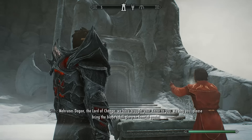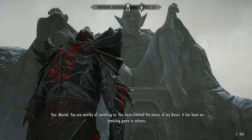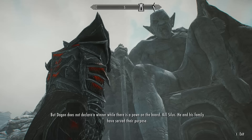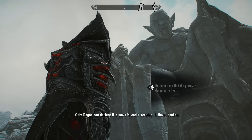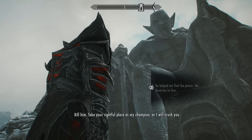Silas calls out to Mehrunes Dagon, the Lord of Change, presenting the razor and asking him to bring its full glory to Tamriel. When it doesn't work for Silas, he asks you to put your hands on the altar. Dagon then speaks directly to you, declaring you worthy. He says he has claimed the pieces of his razor and it's been an amusing game — but Dagon does not declare a winner while there is a pawn on the board, and orders you to kill Silas.